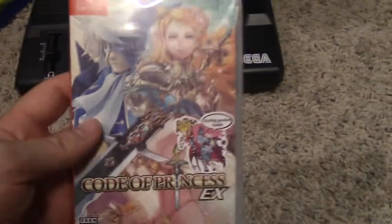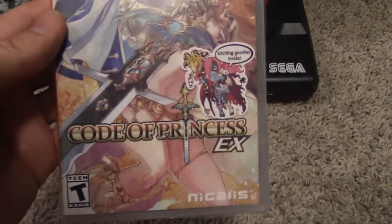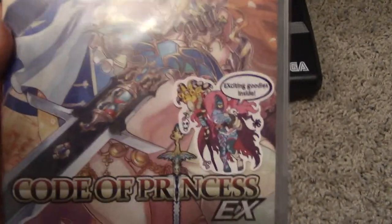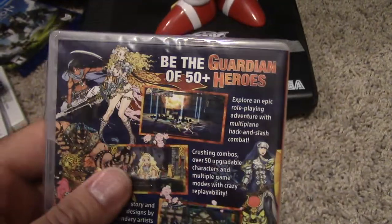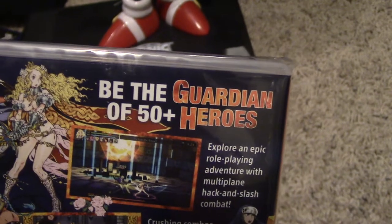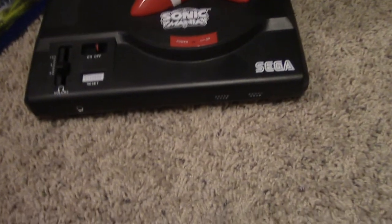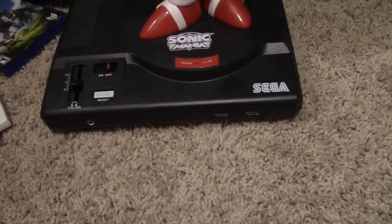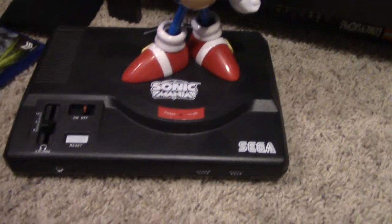This came in the mail earlier — that's Code of Princess EX. This was originally released on the 3DS, and the kind folks at Nicalis ported this out. They always include stickers and an actual booklet and stuff like that. The interesting thing I saw on the back is I know it plays like Guardian Heroes, but I haven't seen them actually mention Guardian Heroes on the back — now it says 'be the guardian of 50-plus heroes,' but it specifically has Guardian Heroes there. Those of you who are fans of the Sega Saturn game will know what I'm talking about. Maybe there's something hidden in there, but don't hold me to that.